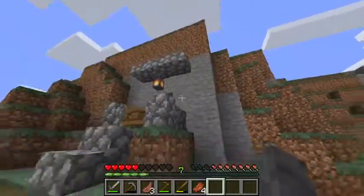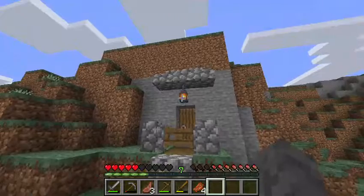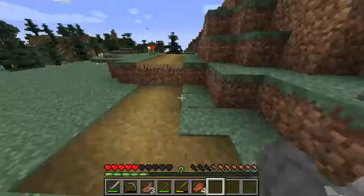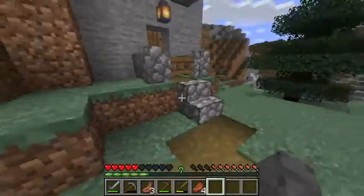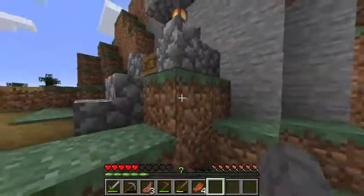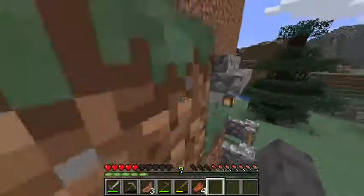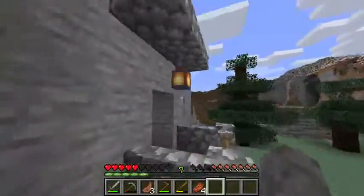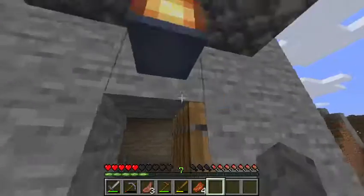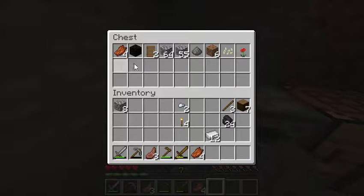I came over here initially and saw this square building — I thought it was a dungeon, so I broke in hoping for some cool loot. Ended up being nothing, but I made this cool entryway on my second night so I could keep mobs from being right at my door. Even if they fall down from above they just get funneled over the fence. This is that new lantern block that I'm very fond of.